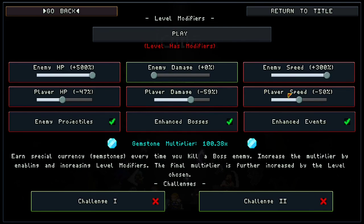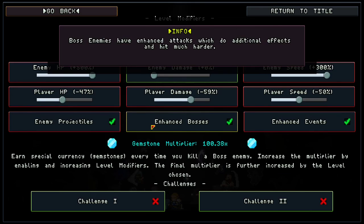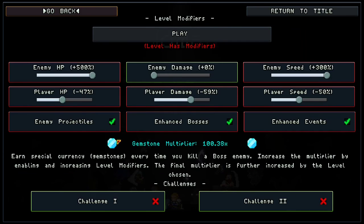With these numbers I did 10 runs in a row very consistently with no issues getting to end game and killing the last boss. The enemy projectiles, while annoying, don't matter because the Whisper is immune to projectiles in spirit form — same for enhanced bosses. Enhanced events are even less of a deal on this map because the specters will follow the spirit. With high SP regen you can drag them far away. These three modifiers have no effect on us and they're each 9%, so that's a free 27x multiplier.